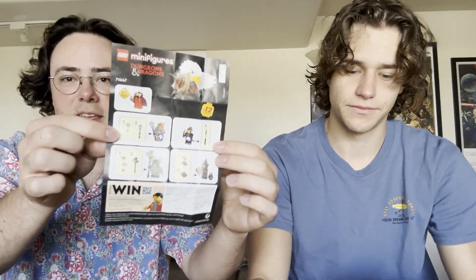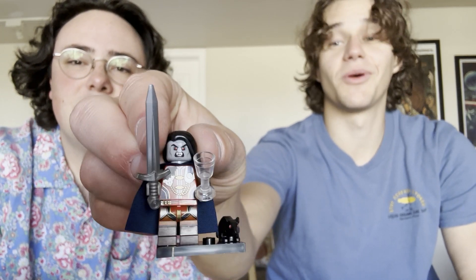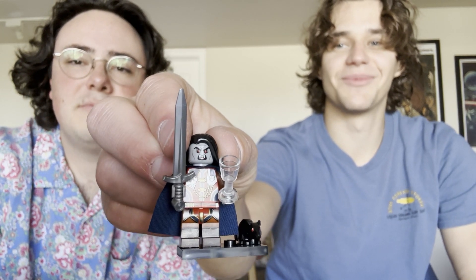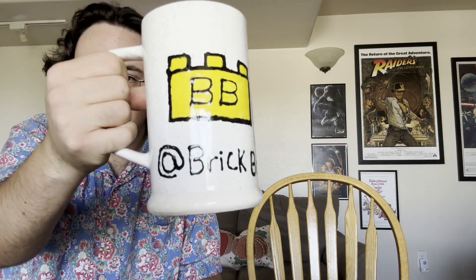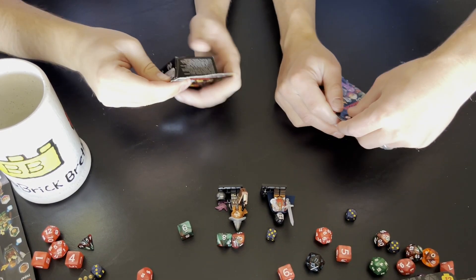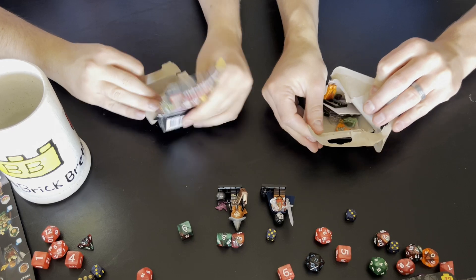There are also instructions on the back if you don't know how to build something. This is the Vampire King — that's what I'm gonna call him, because his name's a little too crazy for me, but he looks pretty cool. I like the rat. Alright, next one. I don't know about you, I just love warped packages. They look so nice.